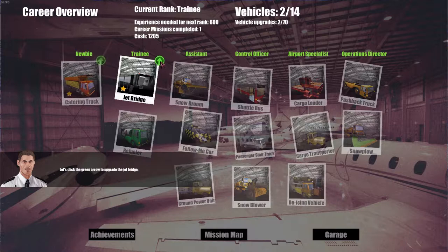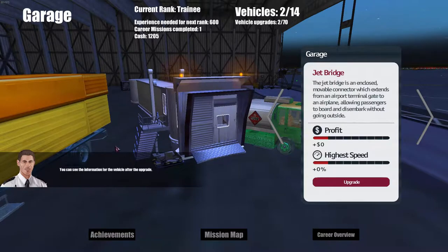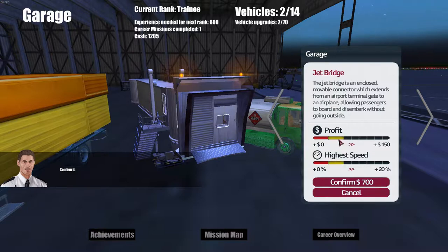I'm going to upgrade the jet bridge - it's a bog standard one. I can't click on the forward and back buttons so we'll just click upgrade. It gives us more profit and a bit more speed. I'll spend $700 on that. Now I can spend $1,800 and get even more - I don't think I need to do that.